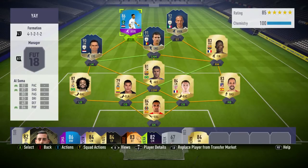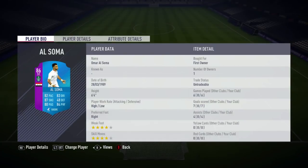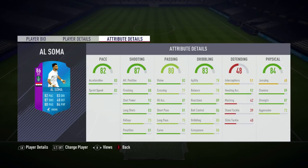Hi guys, ZogVog here and welcome back to another FIFA 18 player review. Today we're reviewing the new league SBC, Al Somer, 86 rated. He cost me roughly 40,000 coins to complete his SBC, and in the 6 games I played with him, he scored 7 goals and got 4 assists. He also has a 4-star weak foot and 4-star skill moves.